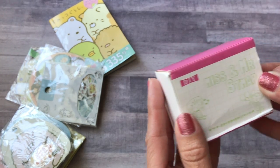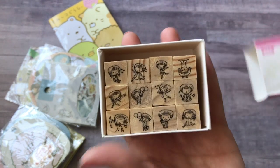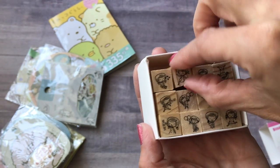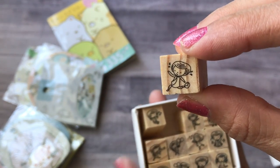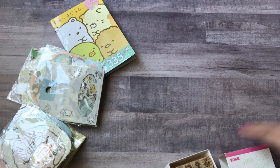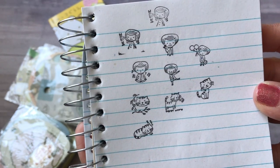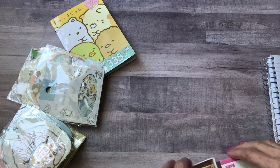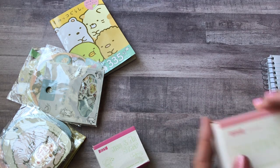Next I got some stamps. This first stamp set is called Miss and Mister — I didn't realize it was boys and girls; I thought it was just little girls. These are really little stamps and I'll use them in my journal. I stamped some out to show what they look like — really cute and they stamp really well. I think these were around two dollars a set.